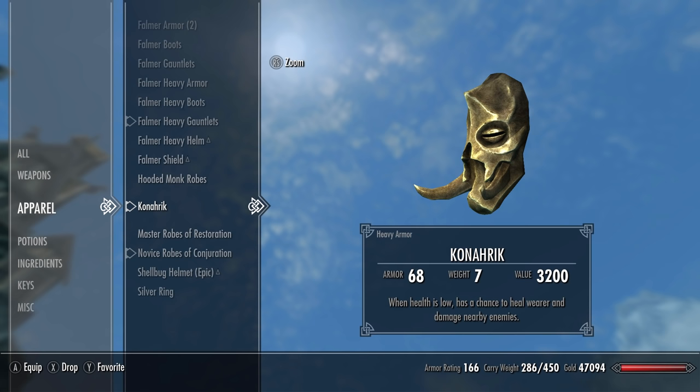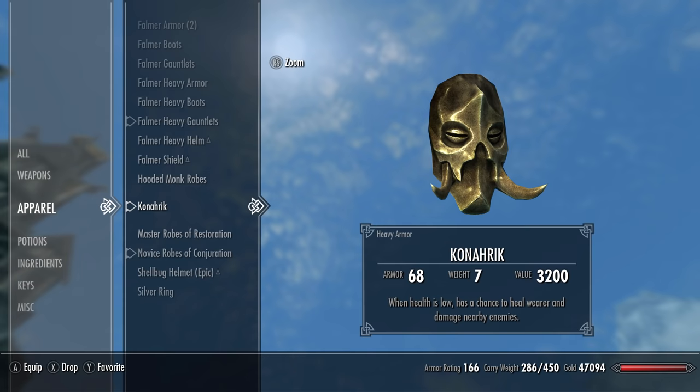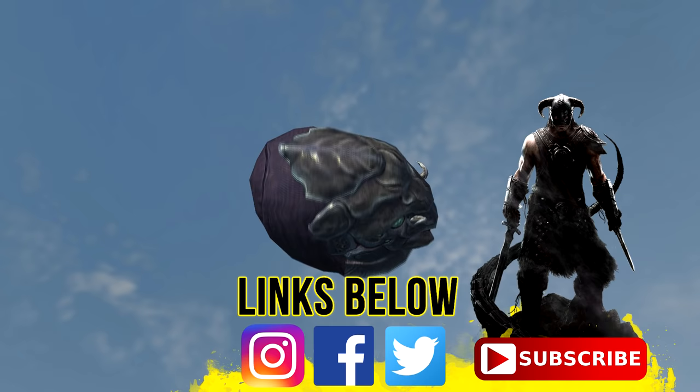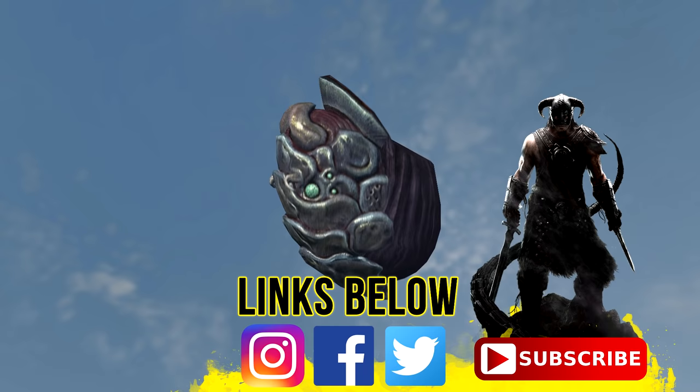Kranahric's Dragon Priest mask is much harder to obtain than the shellbug helmet, so I thought I'd make a guide on how you can get it so you can have the best armor until you get the other one. Later on in the video, I'll also be talking about what armor to actually wear with the shellbug helmet to get the most armor rating out of it.